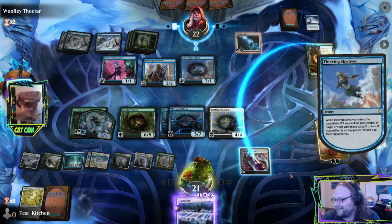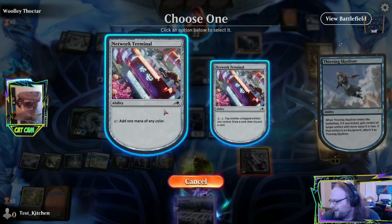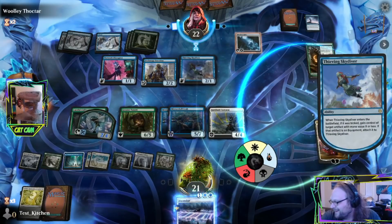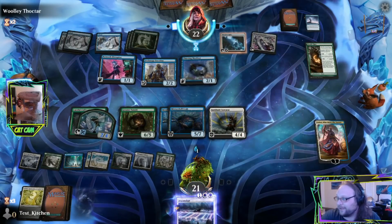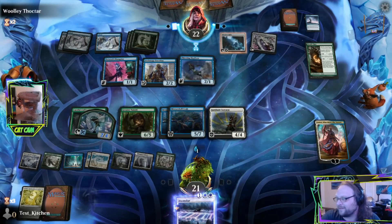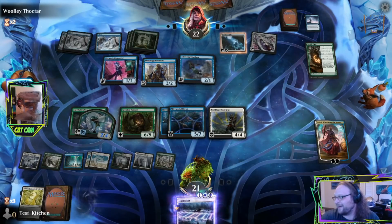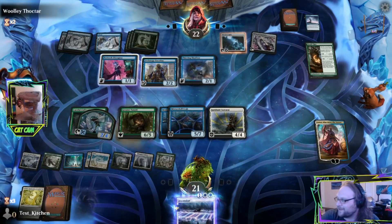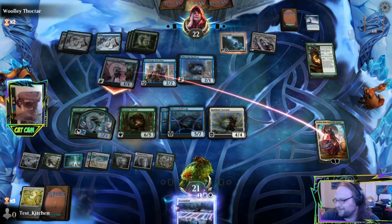Why are you playing that card? What are you doing? Cool — maybe it's actually really good now. Maybe Thieving Skydiver is amazing now with all the artifacts and vehicles and stuff that people are playing. Like, maybe Thieving Skydiver nabs a Fox McCloud super early in the game. They come in at Teferi — Mr. T to you.